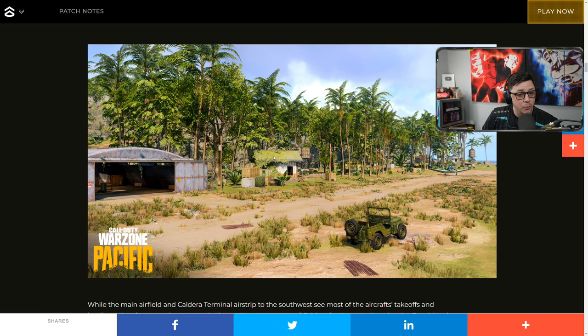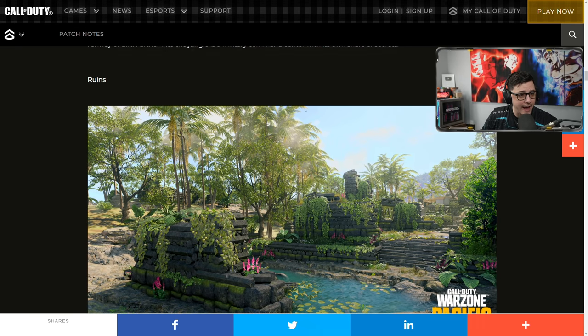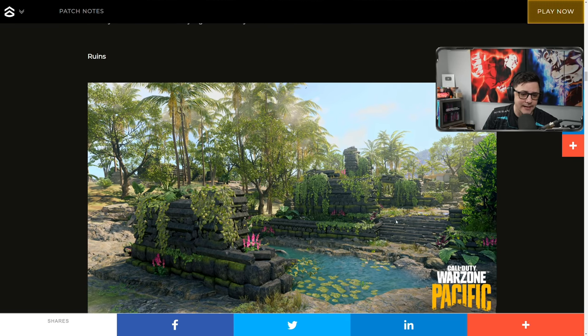We also have Runway, which obviously has a runway. It's kind of wide open — not quite done the way Verdansk was. It's kind of just dirt, a little bit of stuff, not really much cover. So this could be one of those areas where you can kind of get trapped. They do have the Ruins, which looks a lot like Village — there's a POI called Village and it looks like that spawn area from that map.